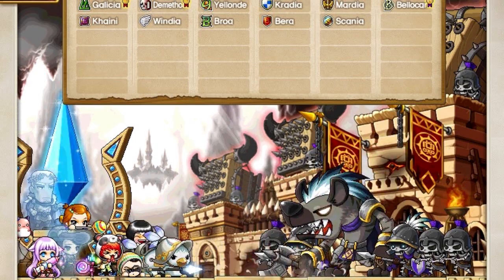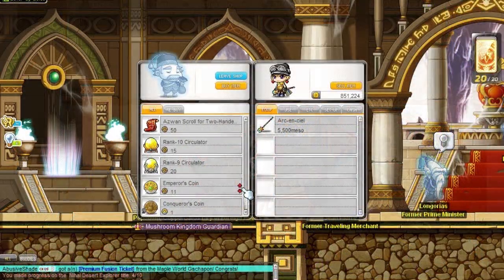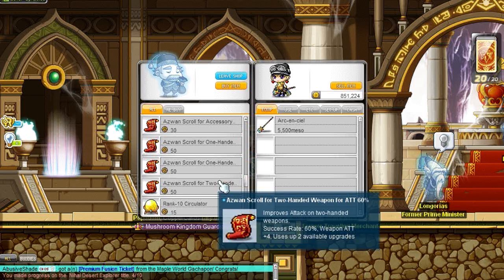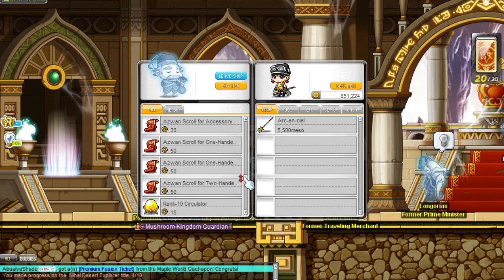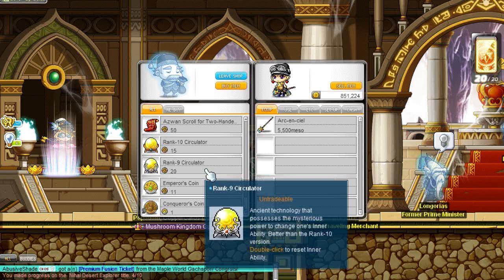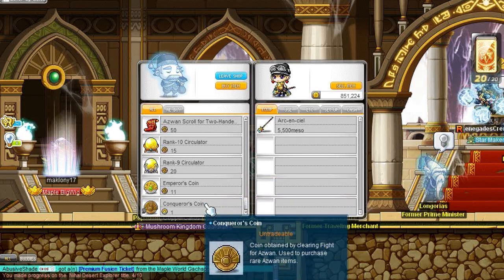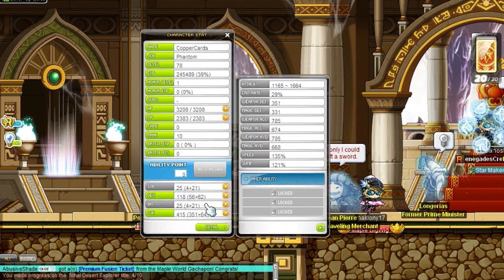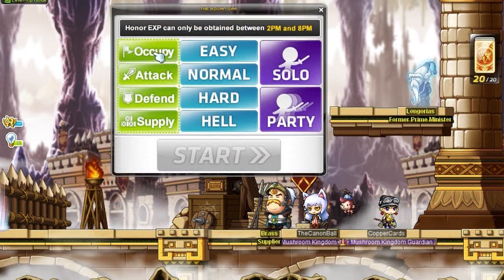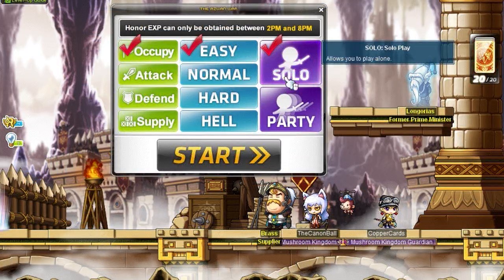Welcome to this new video. Aswan is a city that nobody was actually interested in — nobody even knew it existed. Then the Black Mage came and said this should be a nice holiday home, took it, and all of a sudden every single MapleStory player wants to go there. Of course, we all need to liberate it for some reason nobody knows — it just suddenly appears and needs liberation.